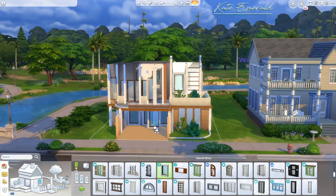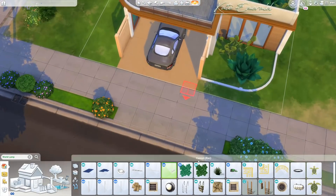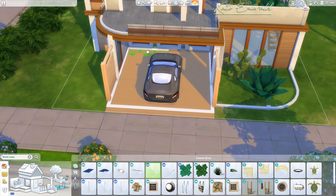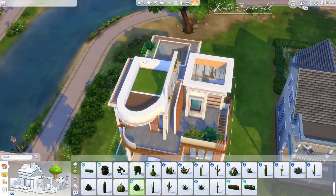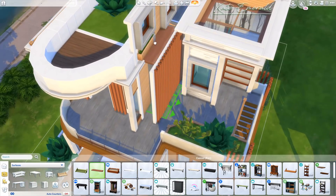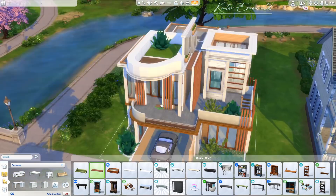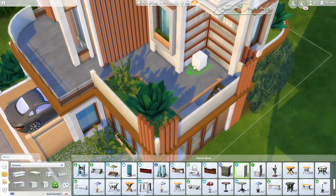The car in the front is also a debug object — it's actually base game — just for decoration, since there are no cars in the game. I know a lot of people don't really like fake driveways or garages, but I just wanted to make this build look more interesting. When I was asking about tiny builds on Twitter, I read something interesting about this: including cars, garages, or driveways in a tiny home relates to tiny living also being about leading an eco-friendly life and being responsible about your carbon footprint.